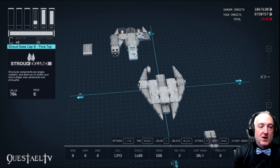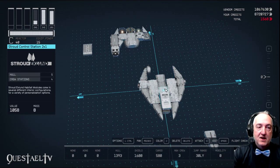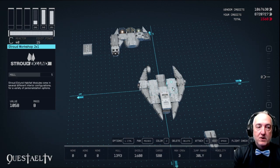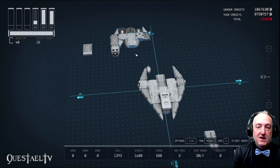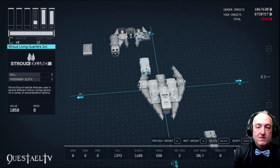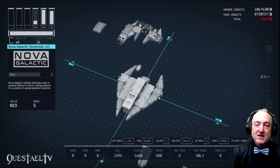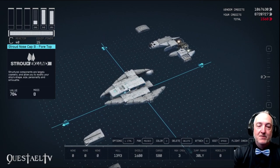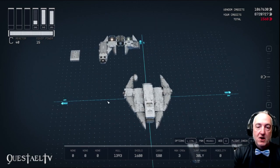The next piece we can put on is the Stroud Nosecap B. That'll fit right on top of this habitation. The other habitations I've put on here were another living quarters and a workshop, plus a control station for crew. And then behind that, another Stroud living quarters. The Millennium Falcon could have up to, I believe, 60 passengers if they foregoed some of the cargo.